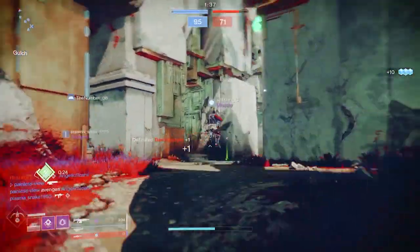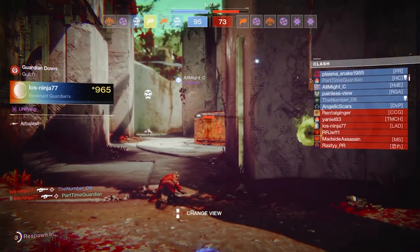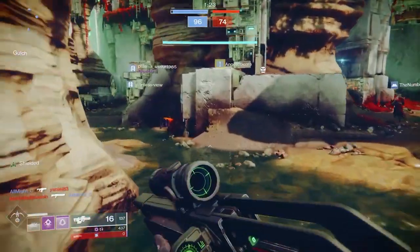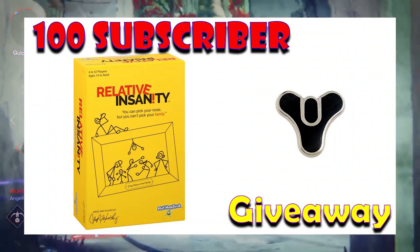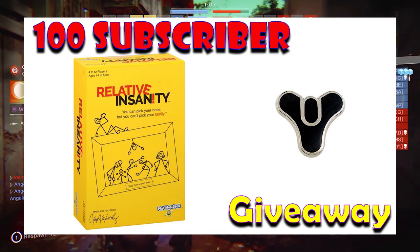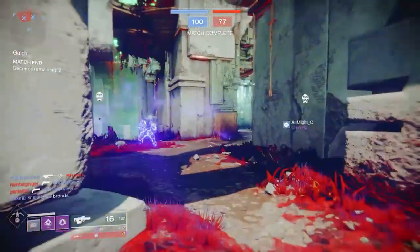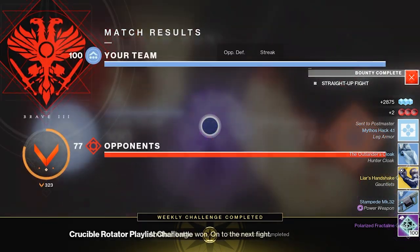First off, I really appreciate all the support — the channel has grown by leaps and bounds. One of the things I want to do to give back to the community is when I hit 100 subscribers, I'm going to give away a couple of items. My channel also covers board games — it's more of a family channel. Two things I'll be giving away: one is a copy of the board game Relative Insanity, and the other is a Destiny Tricorn Emblem. This is an emblem you cannot purchase from Bungie anymore — I happen to have an extra one. It also has an emblem code on the back. When we get to 100 subscribers, I will post a video, and whoever comments in that video — we'll just pick a random commenter and you'll get this for free.